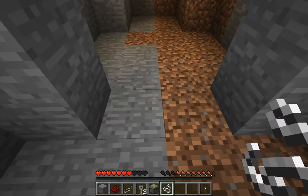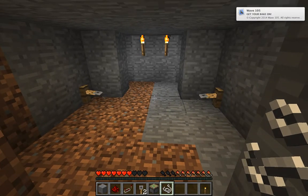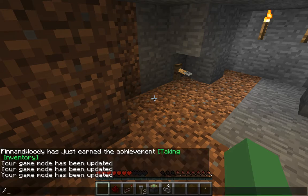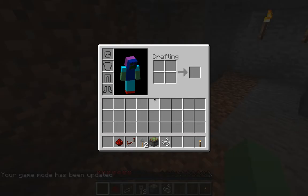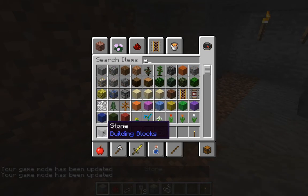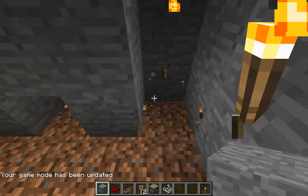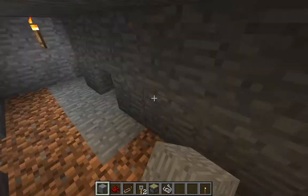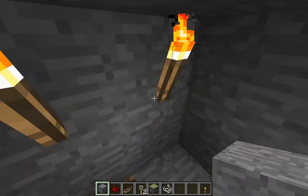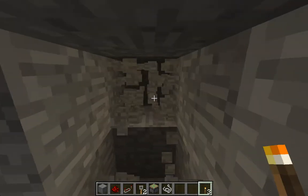Getting back, you can just sprint, jump, and spam spacebar — whatever you want to do. Then you're basically done. If you want to hide it a bit better, go back to game mode one. You're going to want to do this, but still leave holes for your tripwire because otherwise the trap won't work obviously. Place a torch.